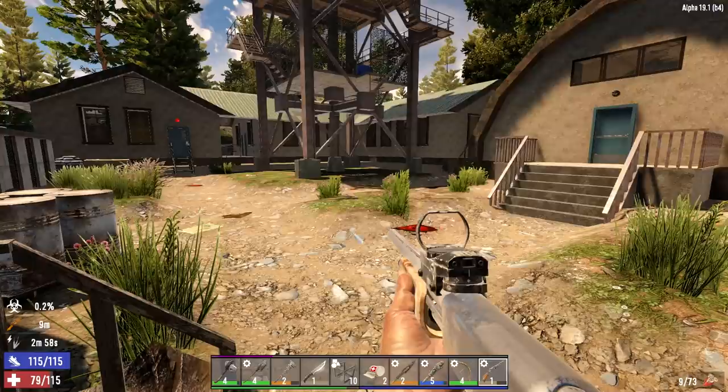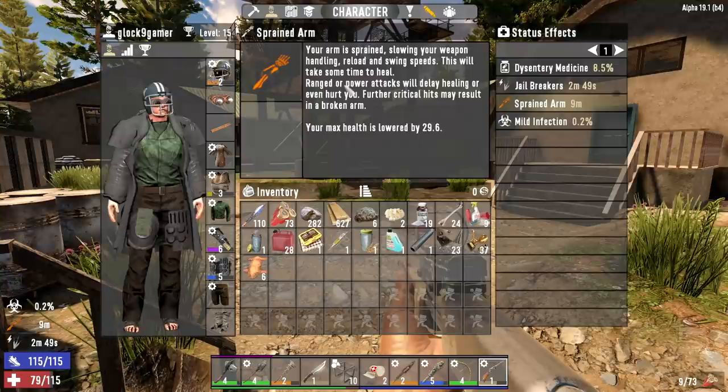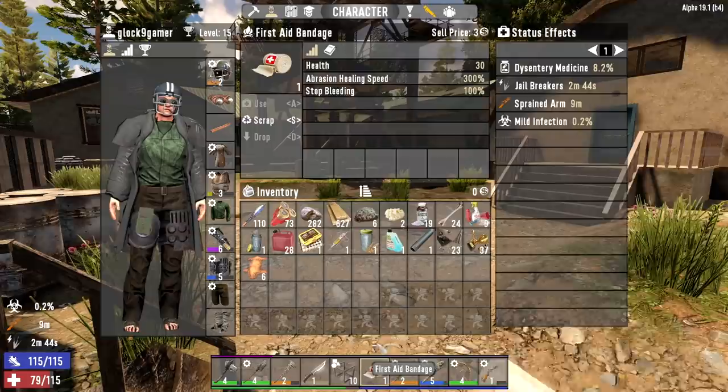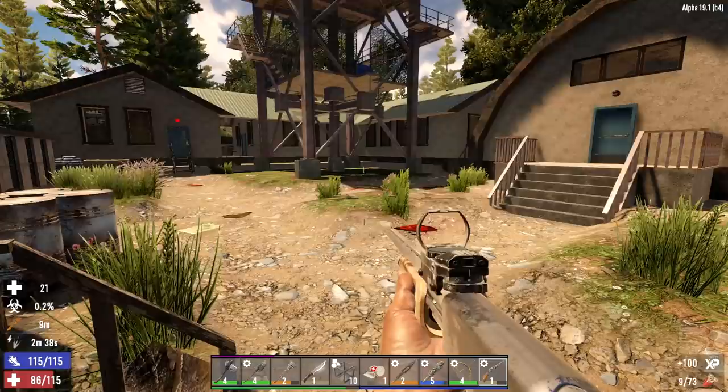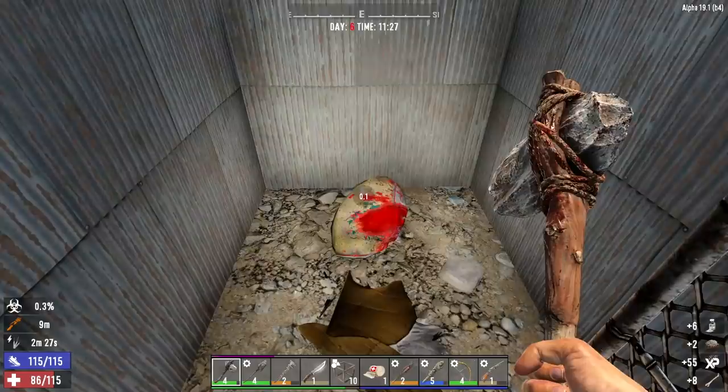We have the early stages of an infection and there's something wrong with our arm — I think it's sprained. A sprained arm slows down our weapon handling, reload speed, and power attacks can do damage to us. I'm going to use a bandage just to get our hit points up as high as we can. There's no way to heal the sprain quickly — we just have to wait out the nine minutes.